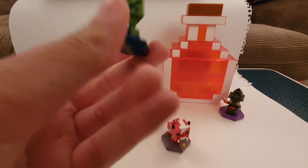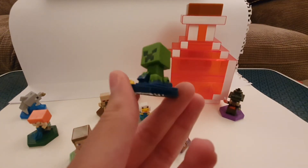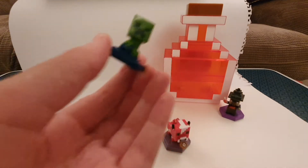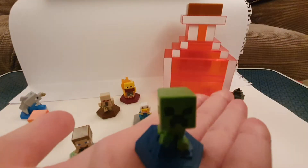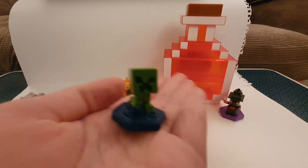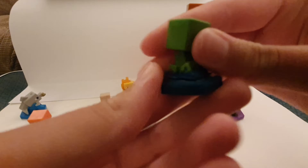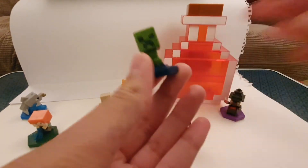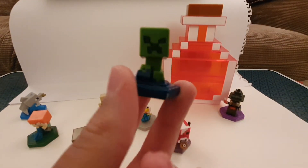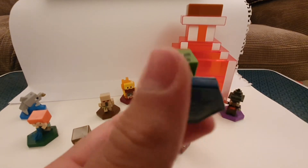Next, we have the Slowed Creeper. This seems to be mud or something — although mud is not in normal Minecraft, it is in Minecraft Earth. It seems to be some sort of sticky, watery mud. What this does in the game is give you more XP from defeating mobs.